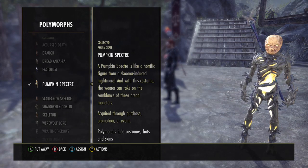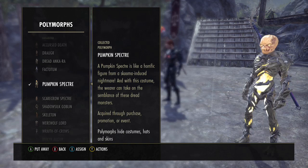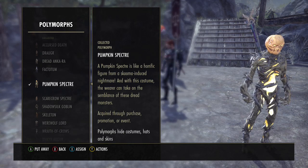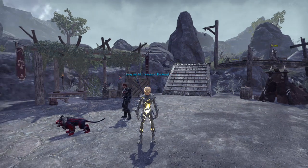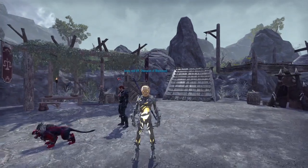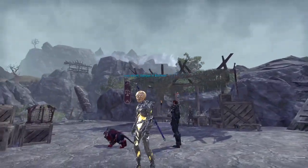This is the Pumpkin Spectre. The Pumpkin Spectre was another one brought out during the Witches Festival, along with the Scarecrow Spectre. I really like the Pumpkin one — the Scarecrow is quite good too, but I prefer the Pumpkin one. It's nice and luminous and it's really fun to play with during Halloween.